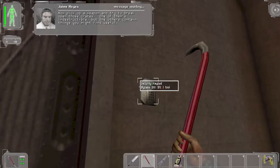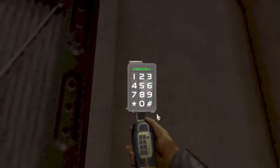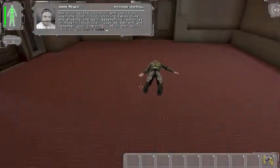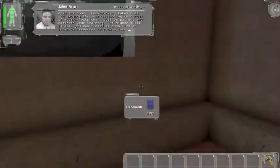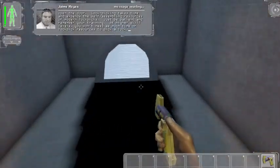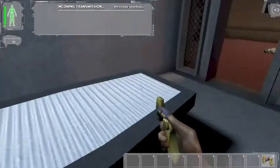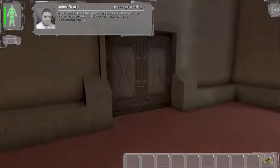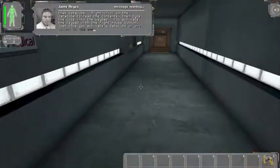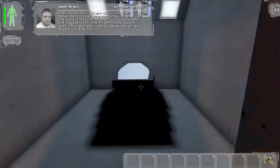I wish they would shut up. What the fuck is this? The code to the door has been stored in that data cube. Right click on the data cube to read the contents, then type the code into the keypad. You activate the keypad with the right mouse button, just like you activate a data cube or any object in the world.